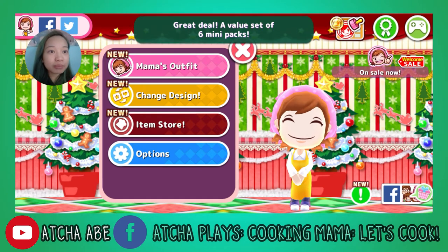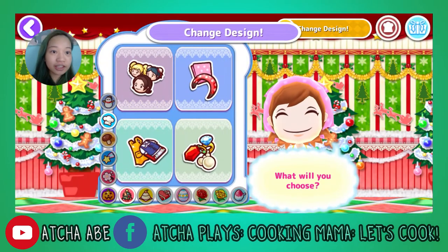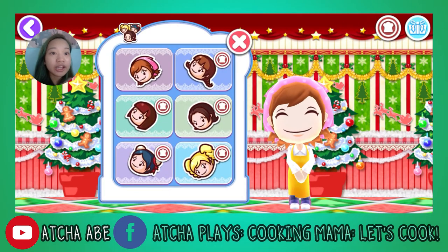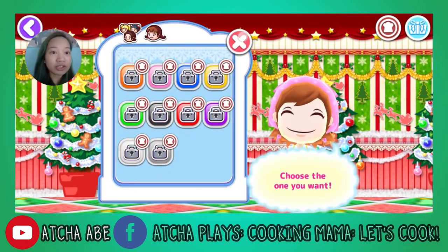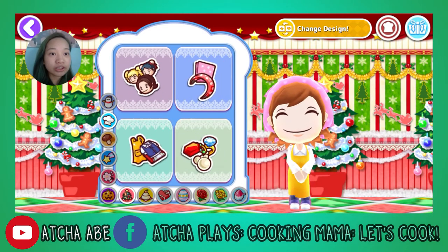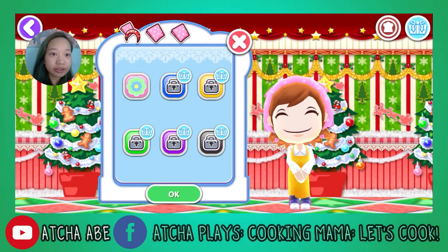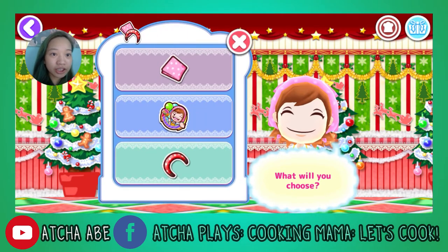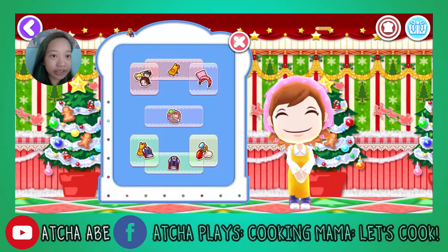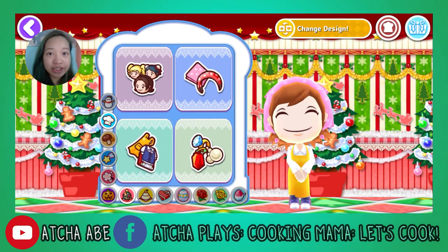So let's explore the other options. We have Mama's Outfit, which is also a new feature in Cooking Mama. We can change Cooking Mama's outfit, but everything is obviously still locked. You can change her hairdo, hairstyle, her headpiece, her hair accessories, her dress, her apron, and other accessories as well.